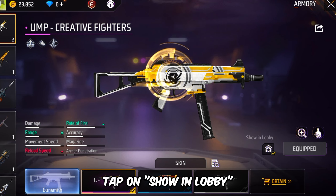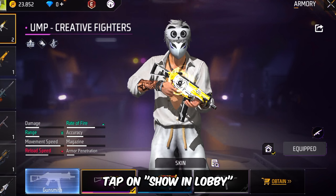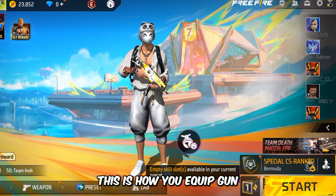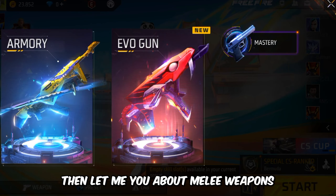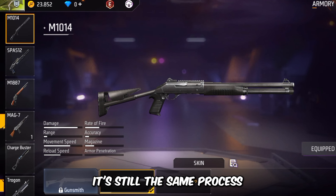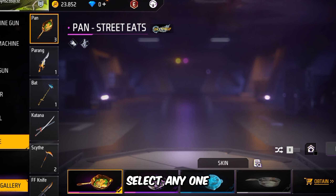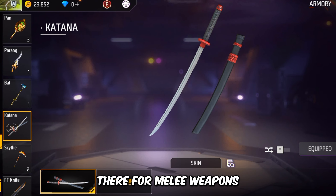Tap on Show Lobby — showing lobby. Yes, these are your quick guns. For melee weapons it's the same thing: just go to Melee, select any one, tap Show Lobby — there, showing lobby for melee weapons.